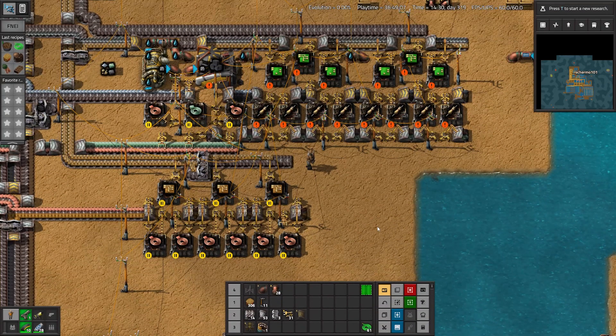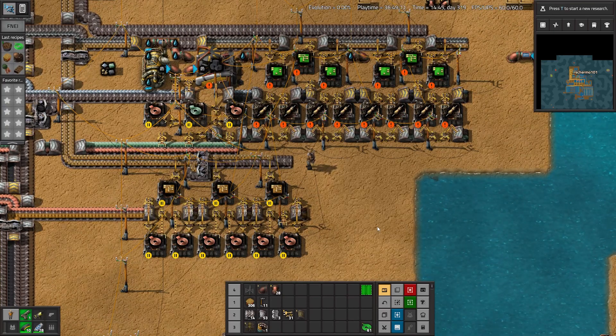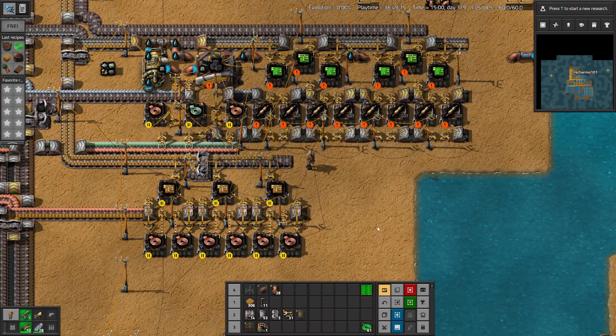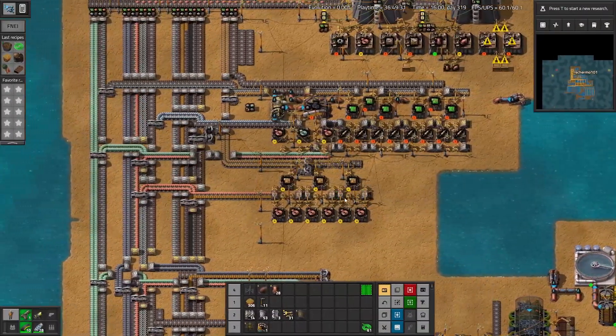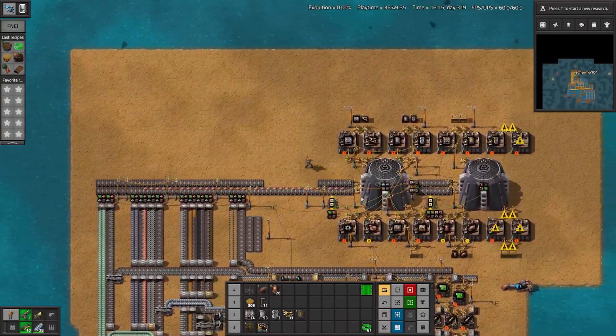With wooden boards on the bus we can build basic circuits and electronic circuits using the small 2x2 assembler machines and direct insertion. Notice how the build can be tiled to the right in both cases as we need to expand production. With circuits on the bus and the metals from earlier it's time to build a mall and speed up our production.